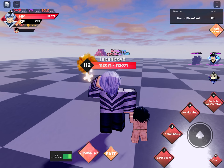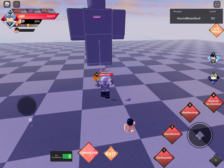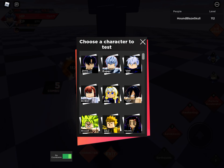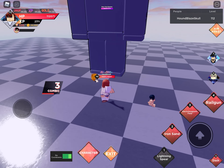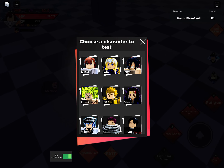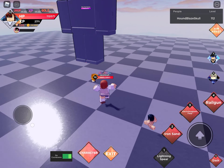I'm going to start by doing these two's first move and combine the damage to see which one does more. So we have Earthquake right there — a combo of five, so that can do over 250k. And then Lightning Spear, a combo of three, mostly 100 each, so about 200k. That's roughly 450k on the first move right there — not bad.